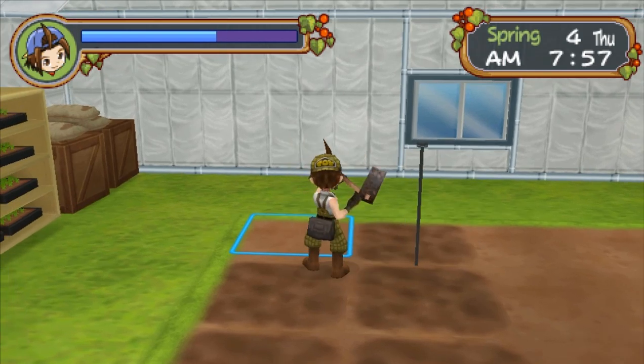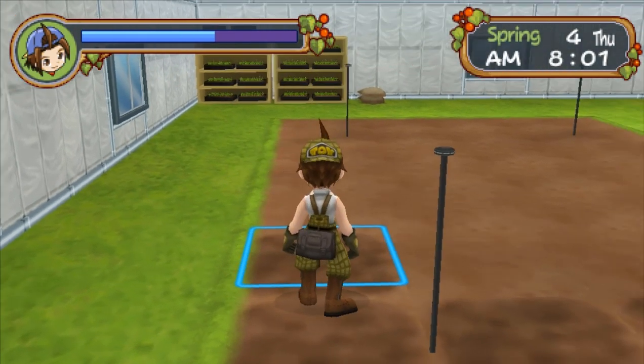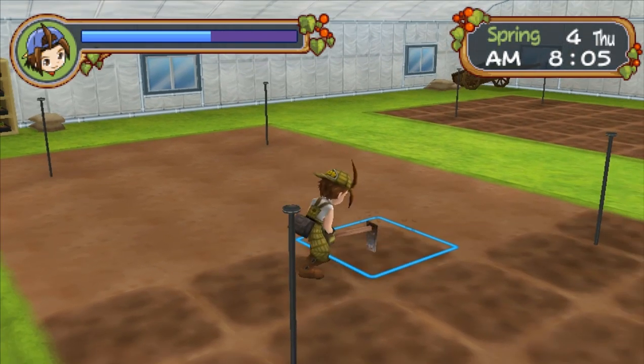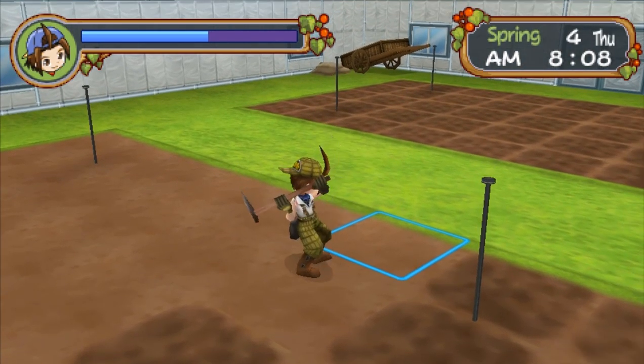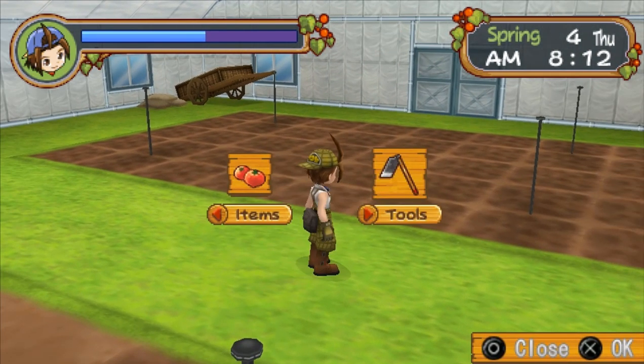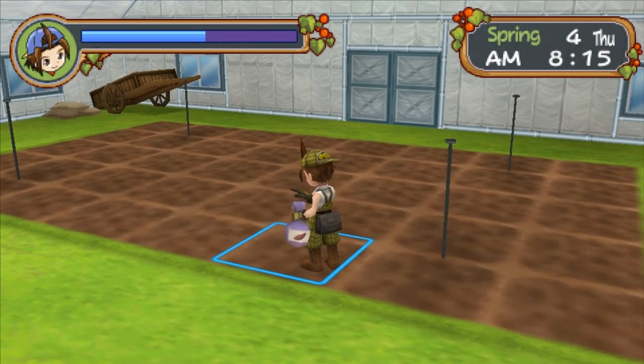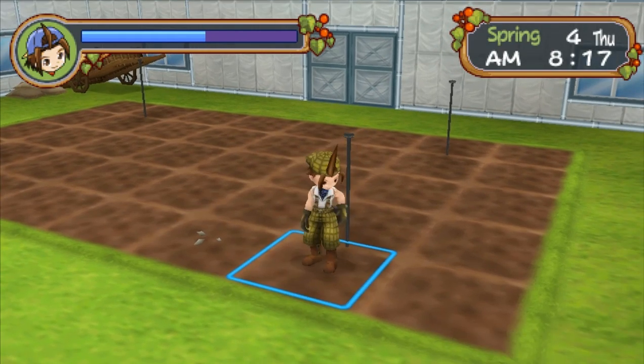We're just gonna till the entire field and then cover it all in seeds. This is gonna take a while, by the way. Let's plant the first field first — we'll worry about the second field later. Also, now that we're in the greenhouse, seasons don't matter anymore. We can just plant whatever we want.